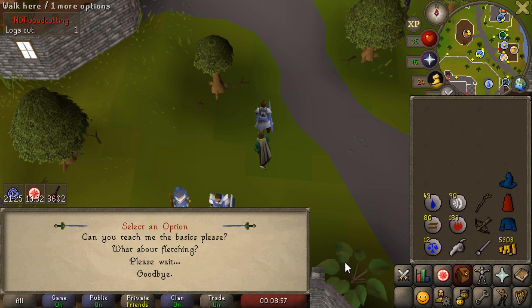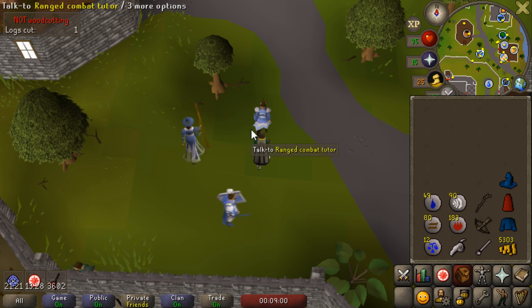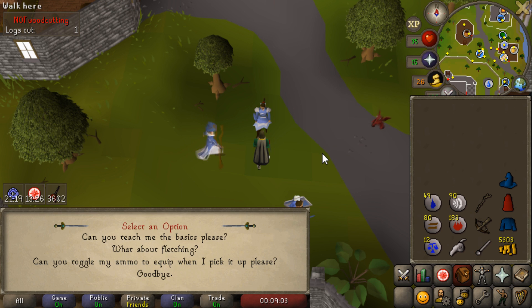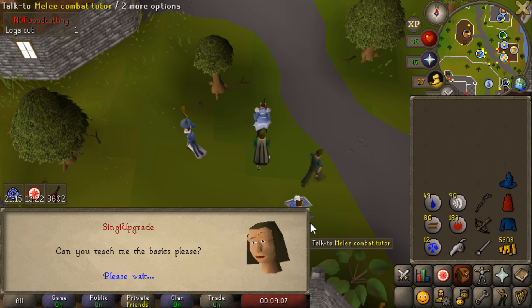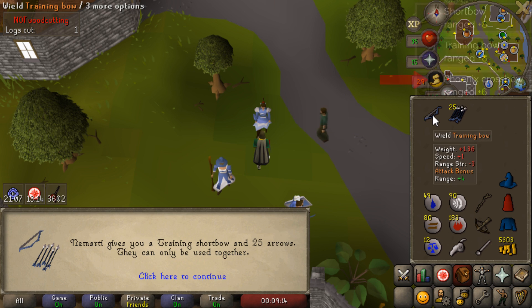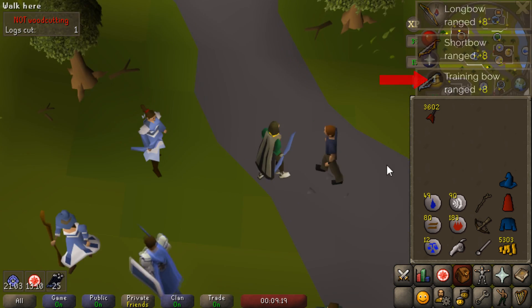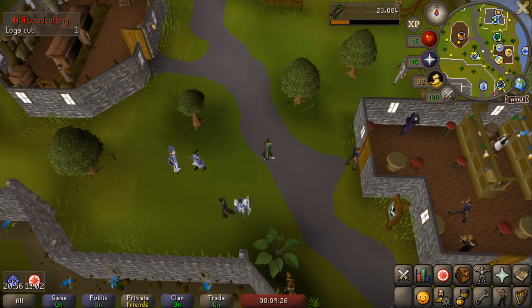The next item we need is from the Ranging Tutor. While we're here, we're going to make it so that I automatically equip ammunition when I pick it up off the ground — that is just a really nice quality of life thing to have on, and I forgot to do it initially. There is the training bow, which is the third or fourth weakest weapon in the entire game, but it looks kind of cool. Once again, we'll go ahead and break it in front of her.